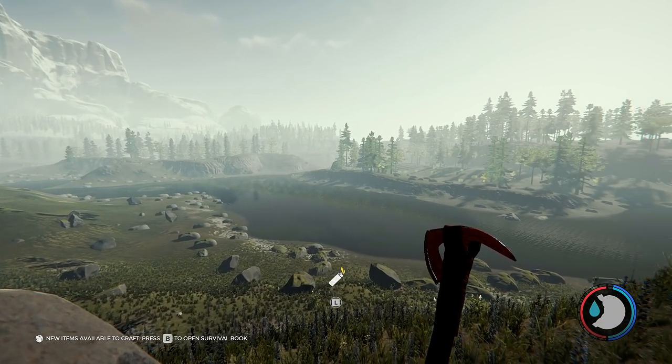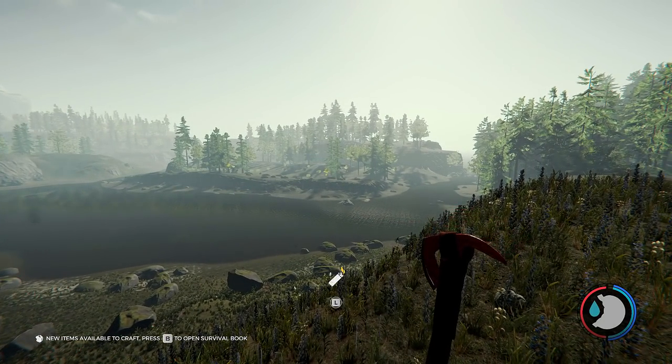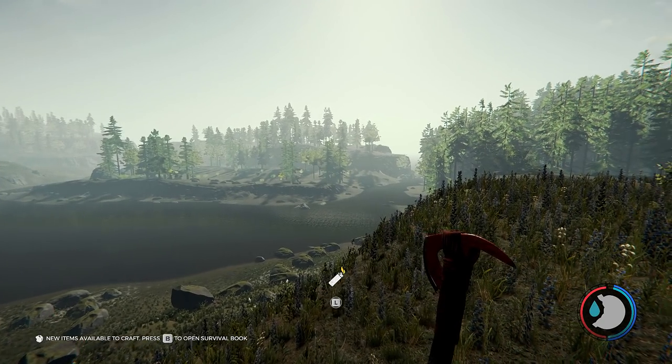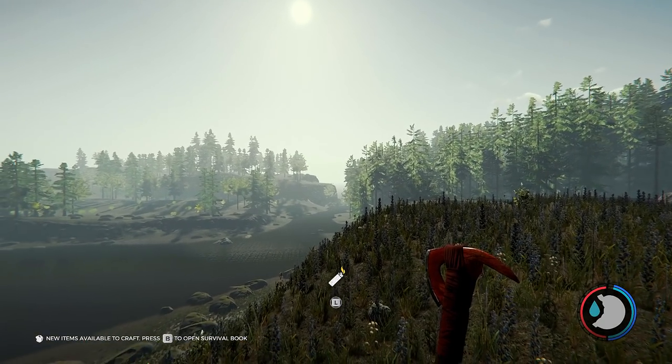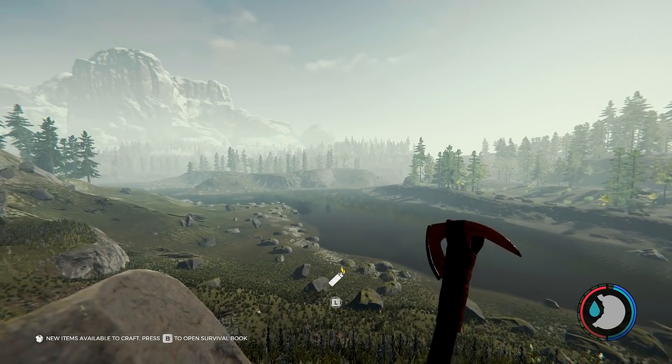I'm currently standing near the cave that I want to access, and I'm just sort of looking around so you can sort of get your bearings, so if you stumble upon this you'll know where you are. There is the ocean out that way. It comes in the mouth of the river, and it sort of splits off into like an X pattern here.